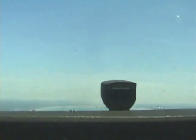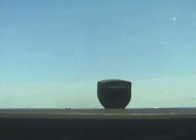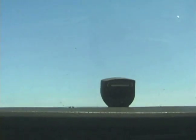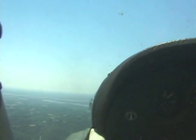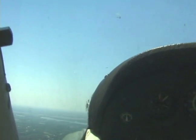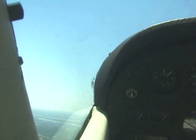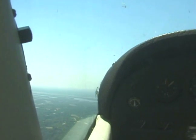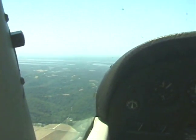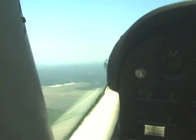At about 55, we'll go ahead and take the carb heat out. We'll go ahead and add full power. Now this comes up, adding a lot of right rudder to compensate for the left turning force. And we'll just simulate what happens if we pull too high on a takeoff. Airspeed decreases. There's a stall horn. All we're going to do is lower that nose, get our speed recovered, and then climb again.